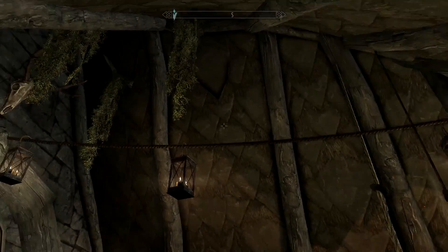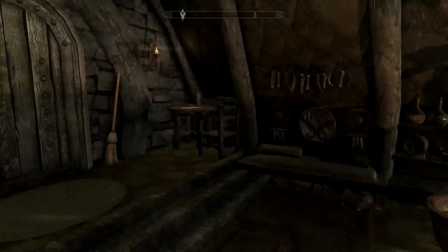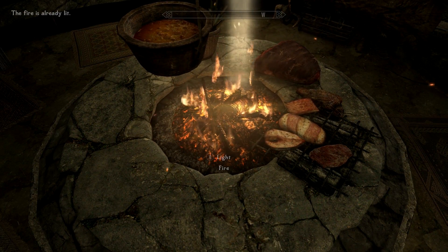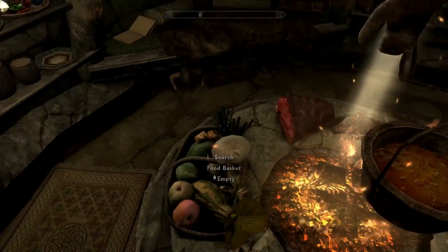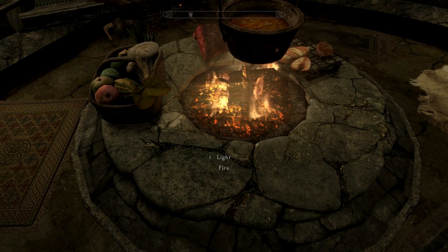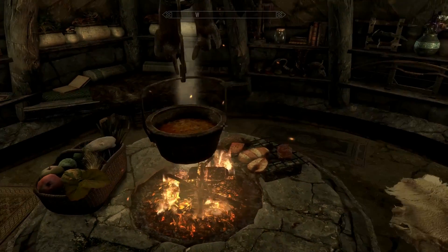In typical orc style, you have the little slits in the tent-like structure, and this is the reason why it's smoky outside. You can extinguish and light the fire the same way that you do with the candles. It does not start lit — you actually need to put firewood inside of it, hence why you have a wood chopping block outside.